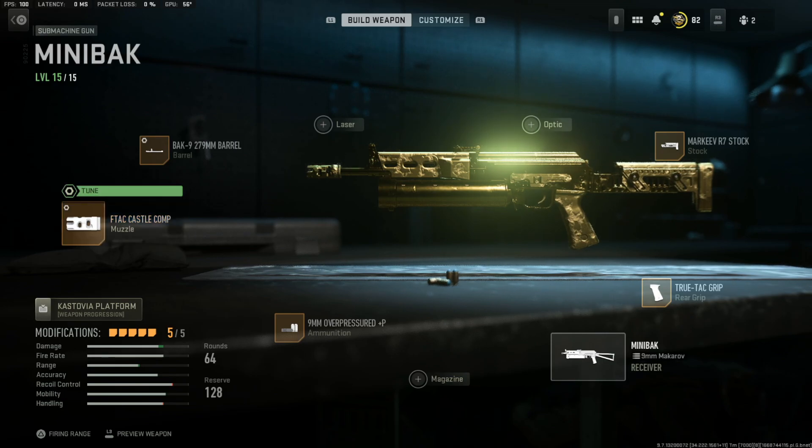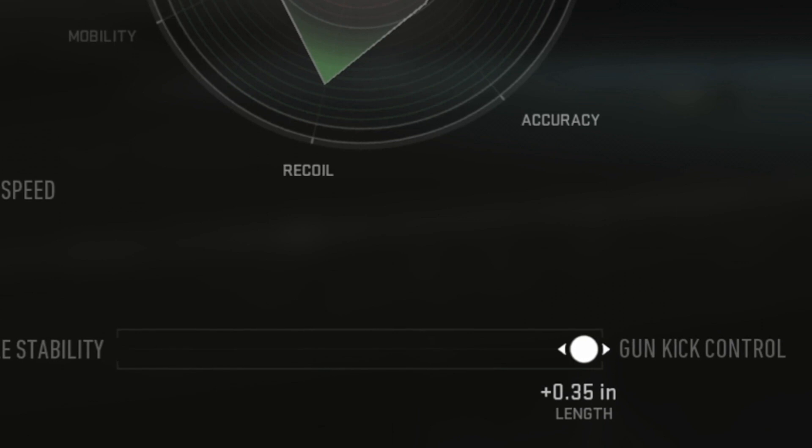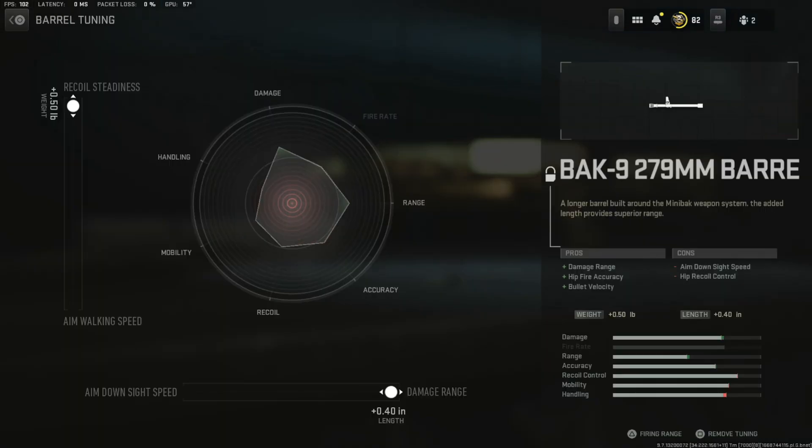I'm using tuning on the F-TAC Castle Comp, and I'll show you exactly what I did. I put the gun control all the way to the right and I put the recoil stabilization all the way up, or to 0.8. The other attachment I have tuning for is the Rack Nine barrel.